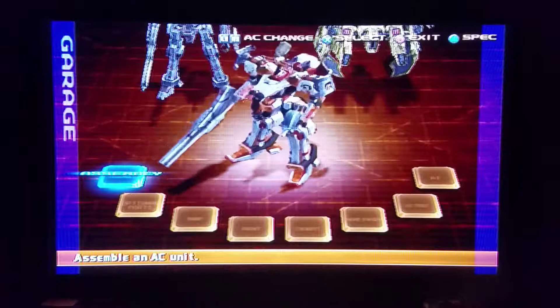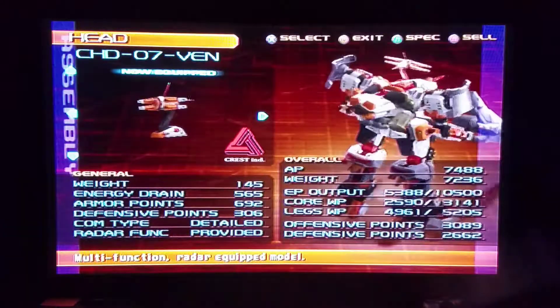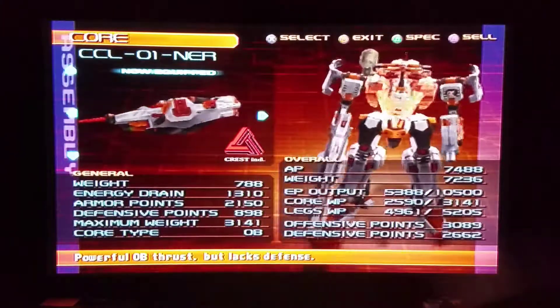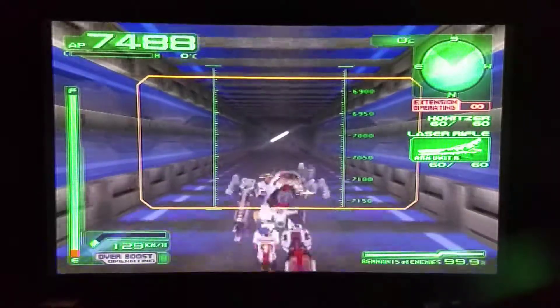The only requirement to execute this glitch is an overboost core. I will be using the vent head to help align my AC with the wall that I need to bypass. I'm also going to be using the NUR Core. This glitch is especially useful for speedruns.